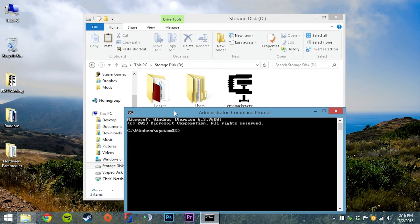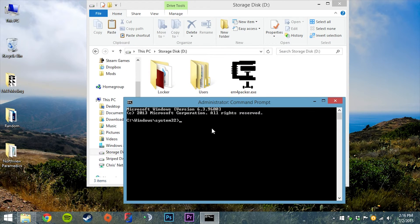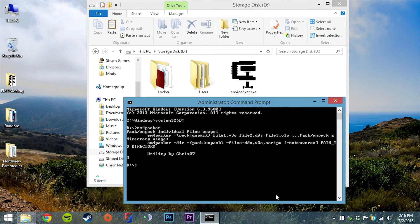I need to find the EM4 Packer tool — I know it is on my D drive so I'm going to type in D colon. If I type in EM4 Packer I get this output and it's going to tell me that I'm not using it correctly and show me how to use it correctly.